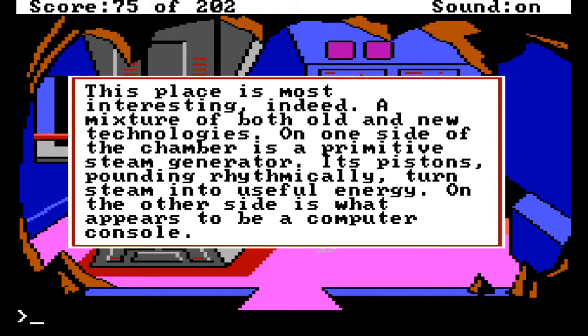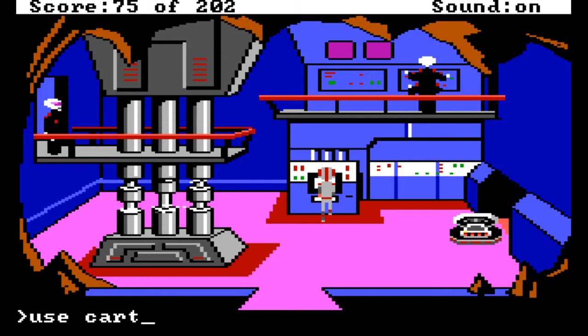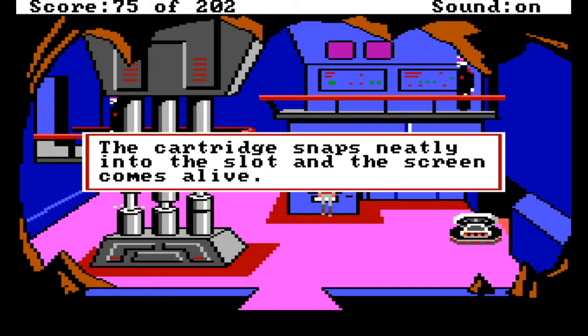Let's look around. 'Most interesting indeed - primitive and new technology, computer console.' So I think it's to do with this. Look console. The console consists of a monitor and a cartridge slot; there are also some readouts which indicate the status of some of the mechanisms. So can we use the cartridge slot? Because we do have a cartridge. Use cartridge in slot.